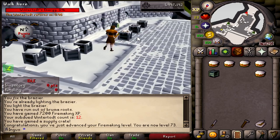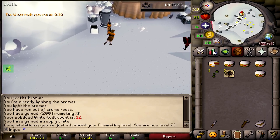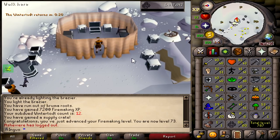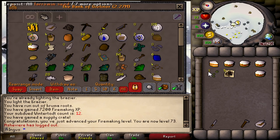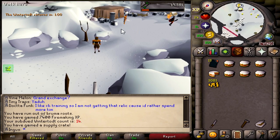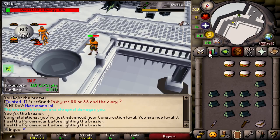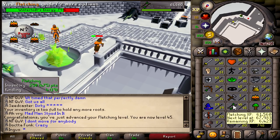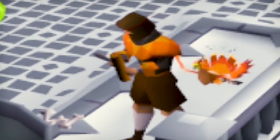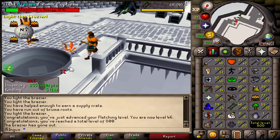We just got 73 firemaking. Wait - I need 46 fletching, I don't know what I'm talking about. We still have a long ways to go. Hey - we got some burnt pages, don't drop those - those will be very useful once I get a tome of fire. Somehow we got over a thousand points and there's 45 fletching - one more level and we can finally leave this place for good.